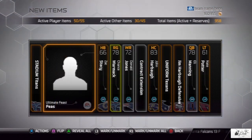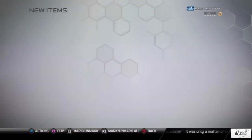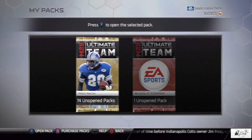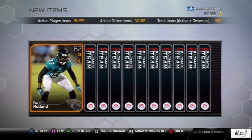Next pack: Eli Manning, John Harbaugh, contract extension, Donald Jones Road to the Playoffs, Chance Warmack, Zach Stacy, and Ultimate Feast Peas. I'm getting some collectibles I already have but that's okay because if people want to do the collections they are definitely going to buy these, so I can sell them for a few coins.